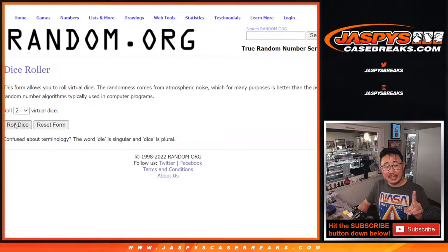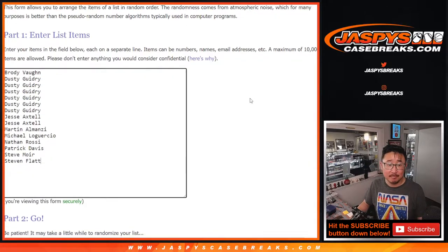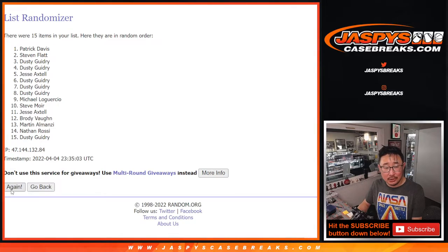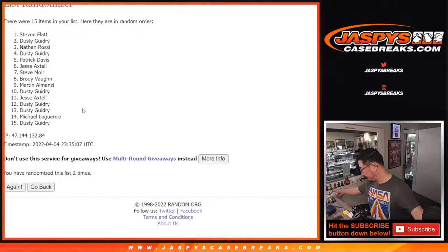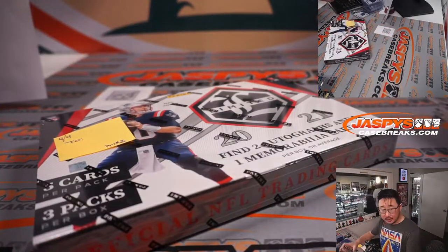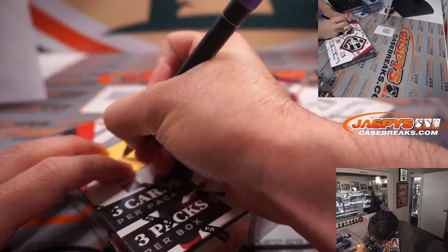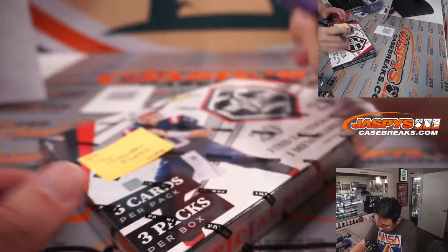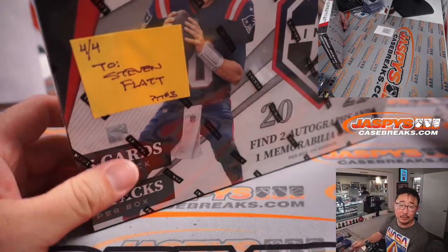So one dice roll for both lists. It's going to be snake eyes just two times — name on top after two. Fingers crossed. Good luck. Two. Steven Flatt, congrats. Sealed box going your way. Congrats.